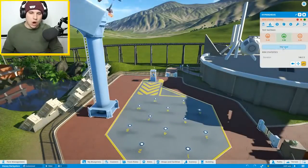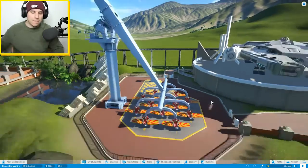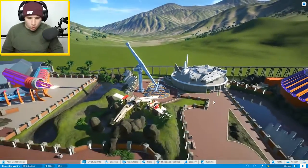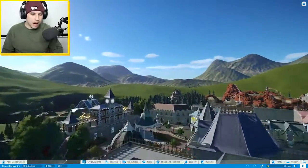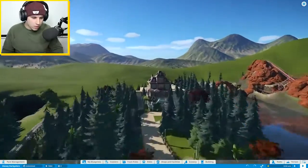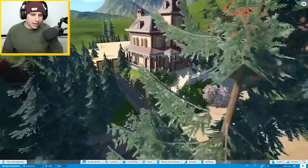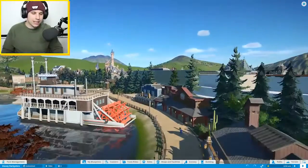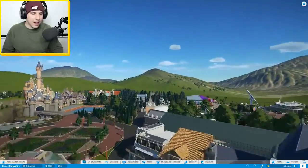I prefer rides that sort of spin and stuff like that, with really fast turns. I don't mind corkscrews, I don't mind any rollercoaster — I like rollercoasters. But the best thing is probably the Tower of Terror, which they haven't got. What is this over here though? Is this the Haunted Mansion? They've recreated the Haunted Mansion — that is so good. This park gets a 20 out of 10, it's so good.